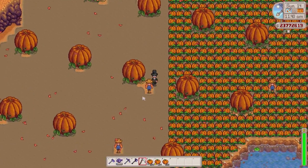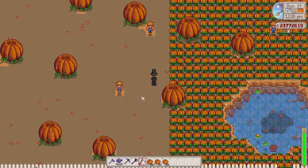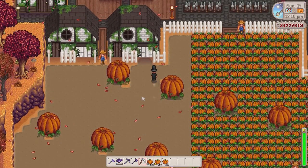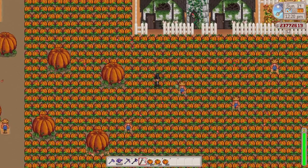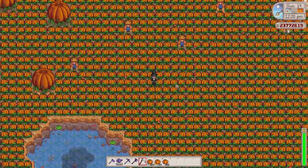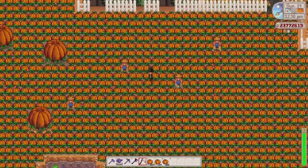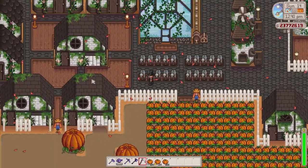So I'm just gonna literally harvest this amount. There's about 600 and something pumpkins here. That's gonna be enough to start off a few pumpkin juices. I'm gonna leave the rest of this side of the farm a few days to get more chance of getting the giant ones too, which do double the amount of pumpkins you get, which is nice. We don't need to harvest all of these yet. We've got plenty. So now I'm gonna start chucking these into the kegs.